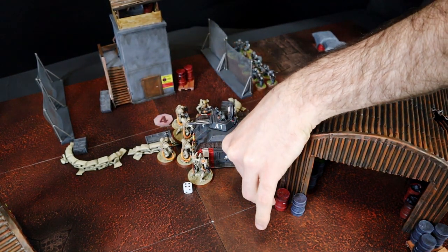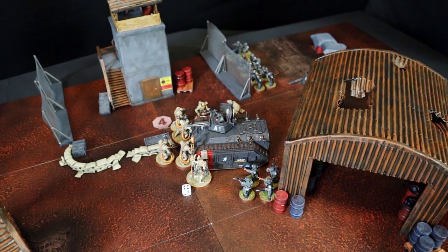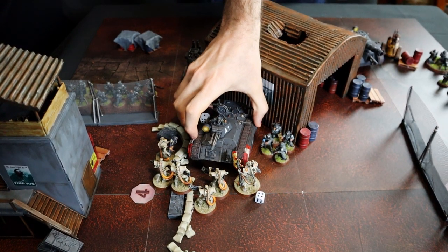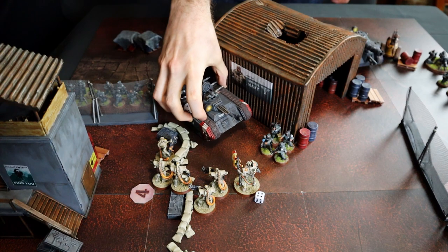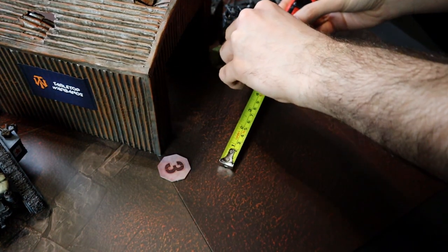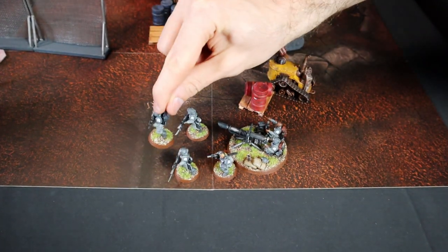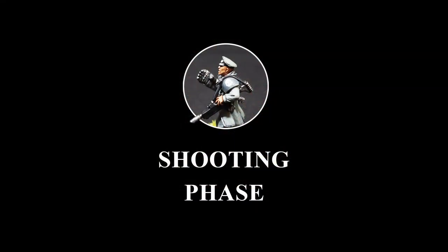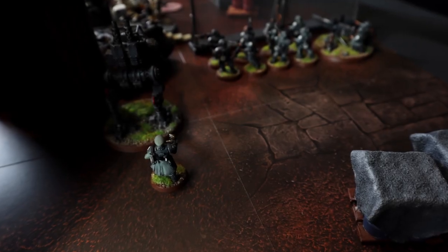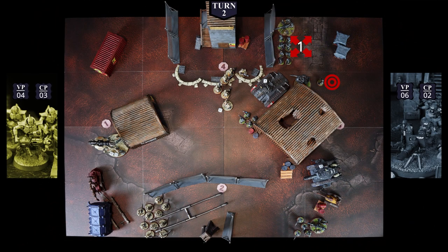The Command Squad disembarks from the Chimera and positions itself out of combat but within 3 inches of the transport. The Chimera backs away to leave the Necrons totally exposed for the shooting phase. Claudio moves into range to give orders to the Diehards. Unable to advance, Gunther's Rats prepare to fire. Claudio gives the order 1st Rank Fire, 2nd Rank Fire on the Diehards, changing their weapon type from Rapid Fire 1 to Rapid Fire 2 — there will be a hail of bullets!